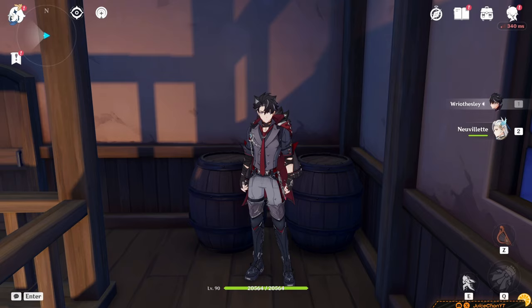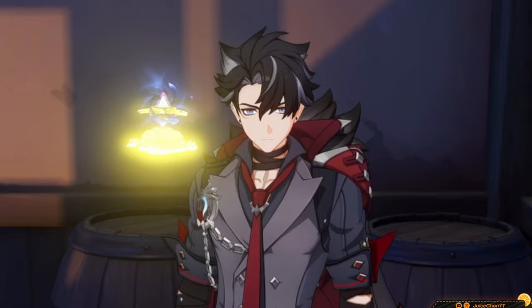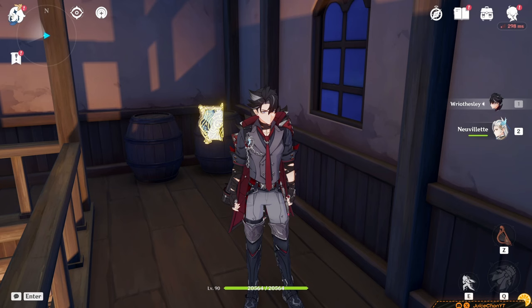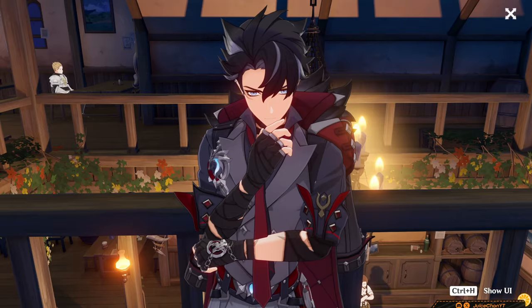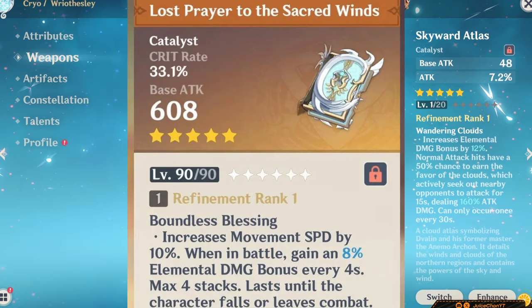Up next is R5 Widzif. All the buffs can be potentially useful for him depending on the team, and the crit stat is appreciated. R1 Tullaytullah's Remembrance is a delicious pick for Riesli, with its passive also contributing to him nicely and good crit, so it's pretty close to his signature. Skyward Atlas and Lost Prayer have similar performance between them and are pretty decent picks across most of his teams.